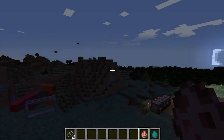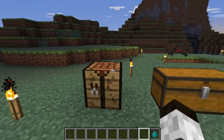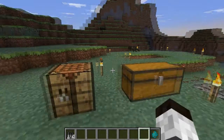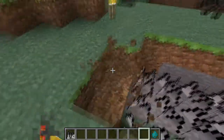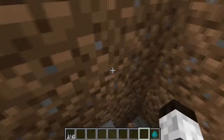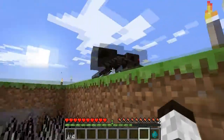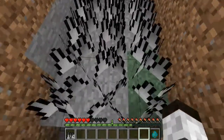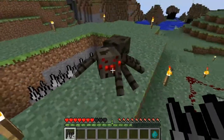The next thing I'm going to show you is the spikes. Spikes are crafted like this: five obsidian in this pattern, and you get four spikes. They are like this — if I take off creative — you will do damage to any kind of mob, as you can see right there, and yourself too. If you stand next to it you take damage, and on top you take damage, so watch out. Watch the spider get in there — yes!